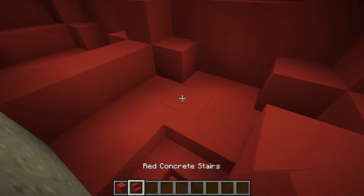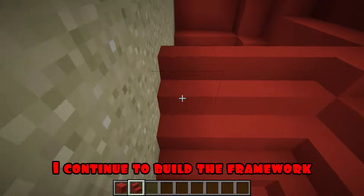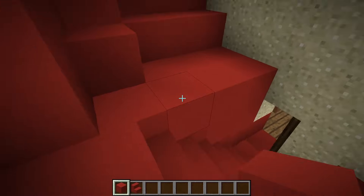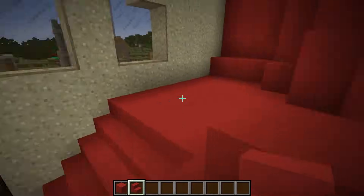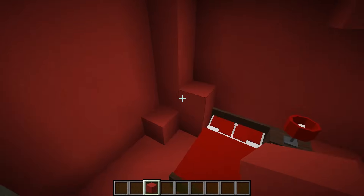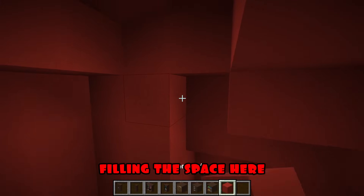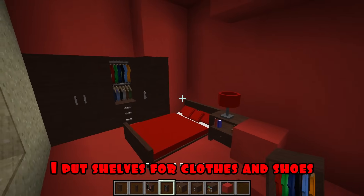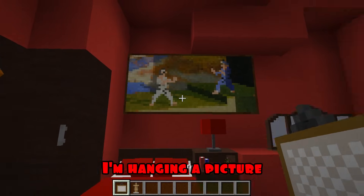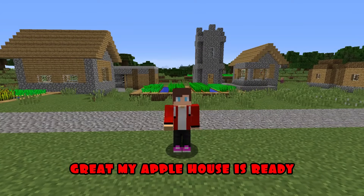Inside, I finish building blocks and put a step. I'm doing great. I continue to build the framework. Filling the empty space. Almost finished. Just a little bit left. I put a bed, a bedside table, and a lamp. I keep filling the space. I put a wardrobe, as well as shelves for clothes. Here I put shelves for clothes and shoes. Also a closet. I'm putting on a dressing table. I'm hanging a picture. I'm putting up a rack for armor and hanging up armor. Great. My apple house is ready.